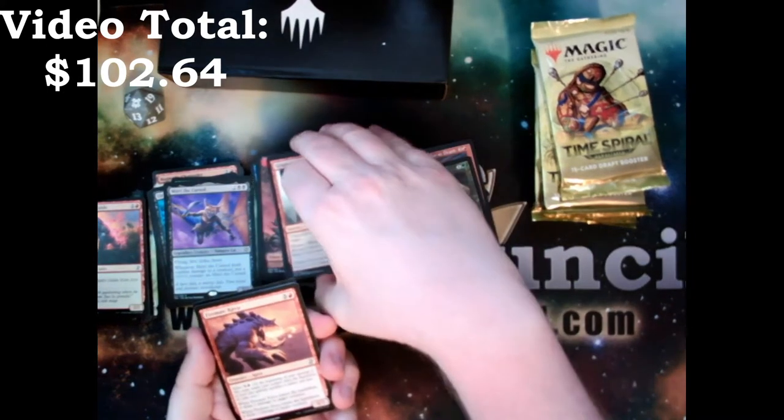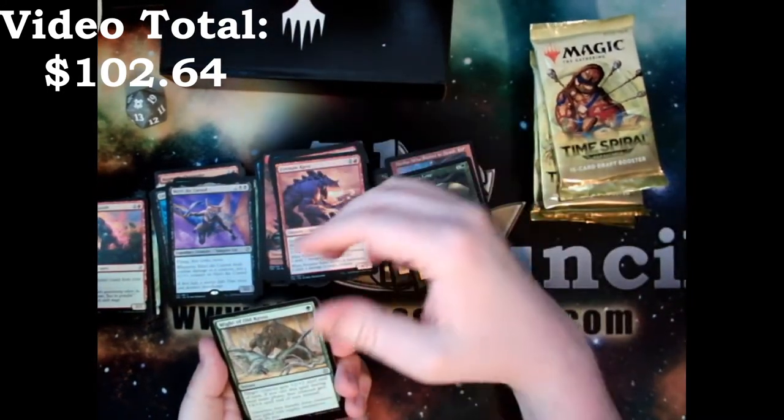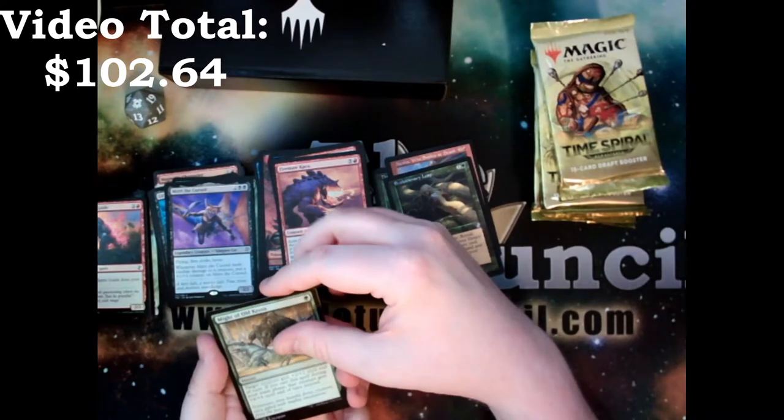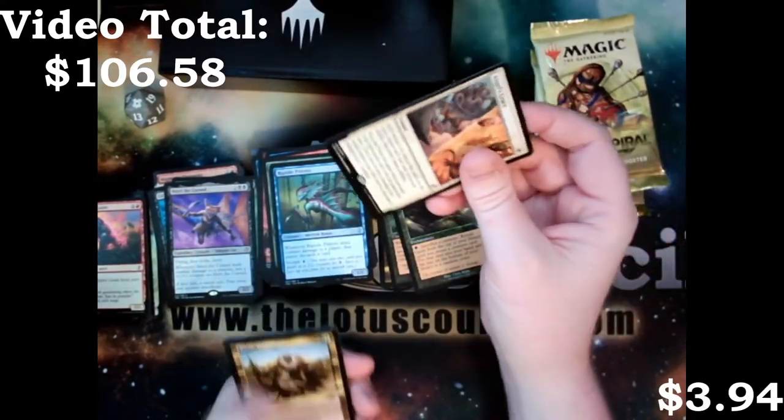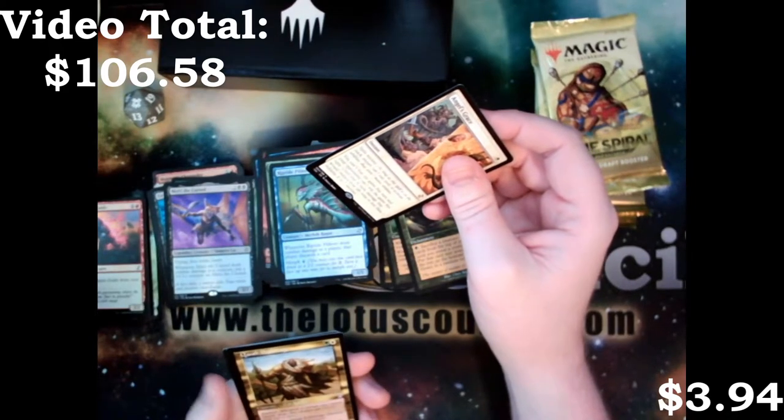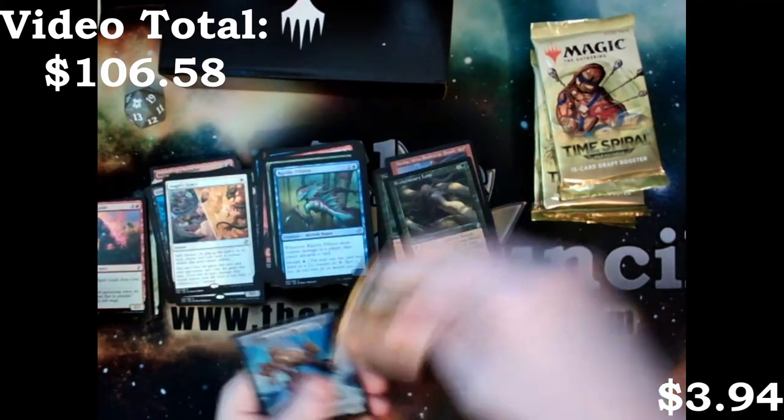We've got a Firemaw Kavu, Might of Old Krosa, a Riptide Pilferer, Angel's Grace, and a Quillspike — I haven't seen that one yet.